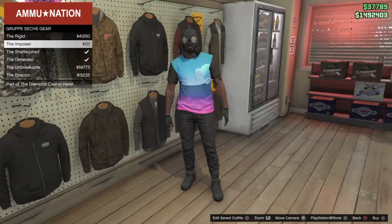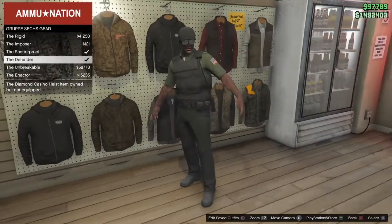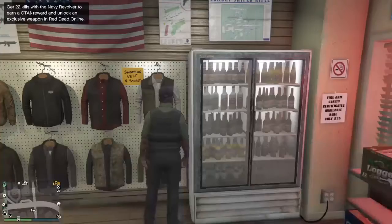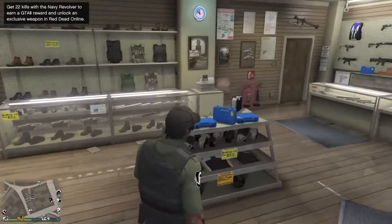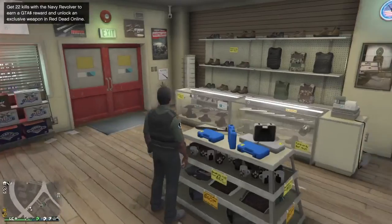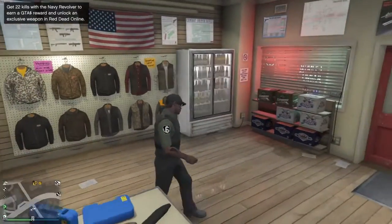Equip any of the Gruppe6 hatch gear outfits — I'd recommend the Defender because that's what I use. Go out and just before the last few steps, make sure you have an earpiece but don't have it equipped.